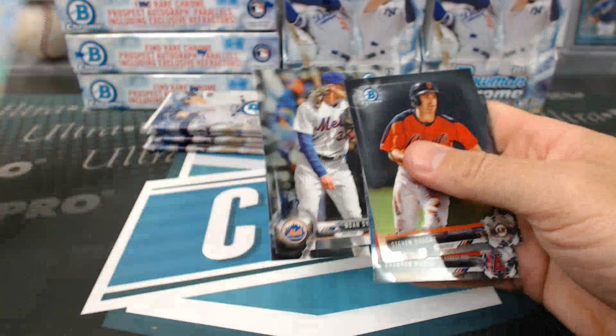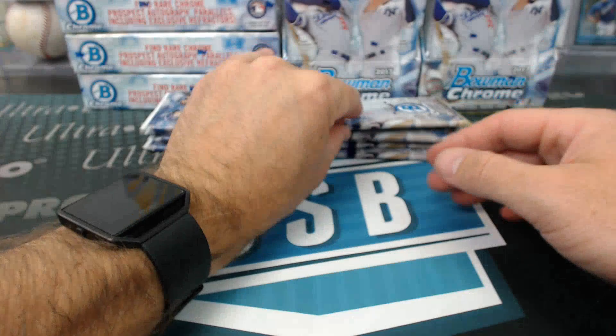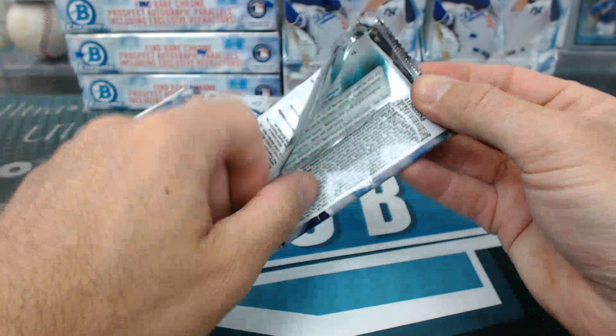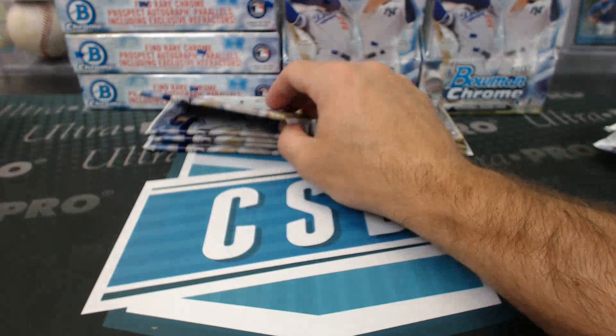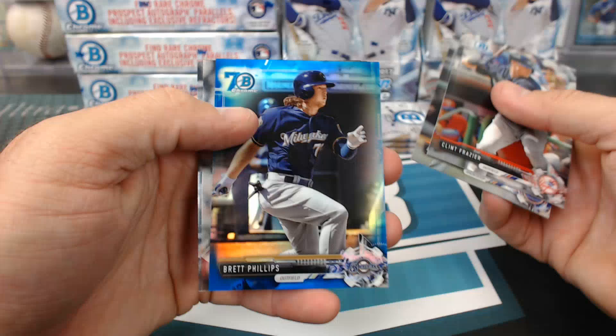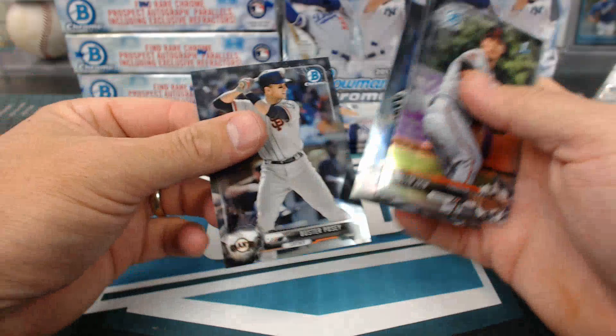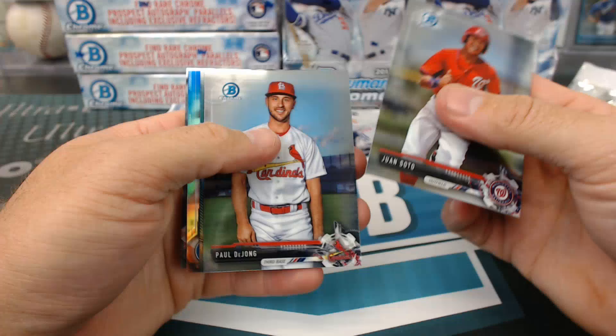The worst you can get out of that is your whole full team set of these awesome blue cards, numbered to 250. Wander Javier purple shimmer, Aaron Judge rookie. DJ Stewart. Brett Phillips blue 70th. Schwarber blue.